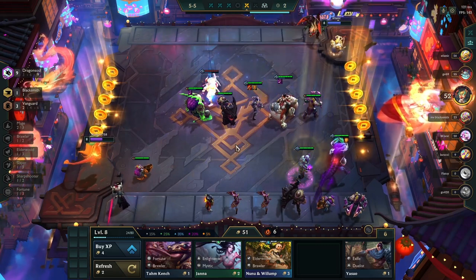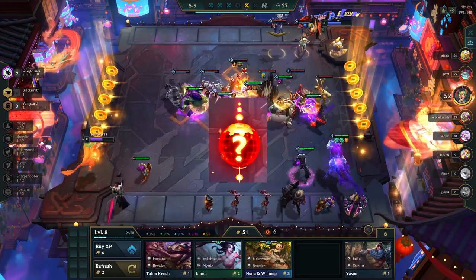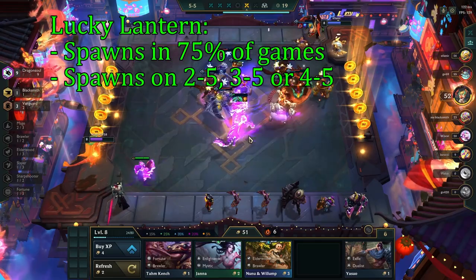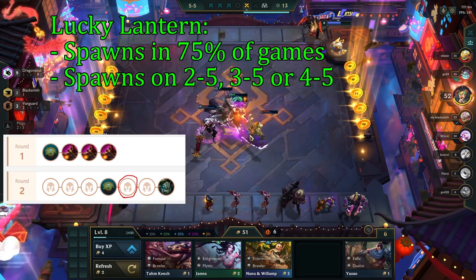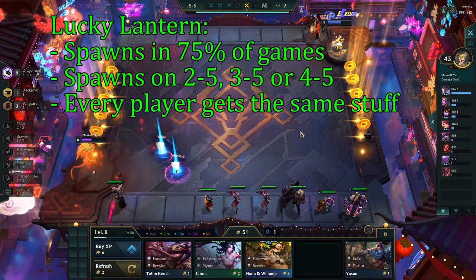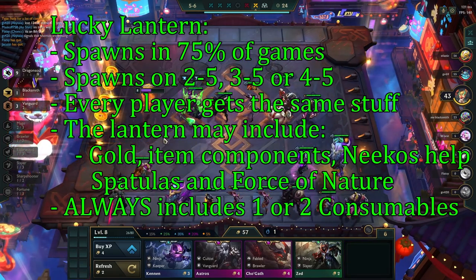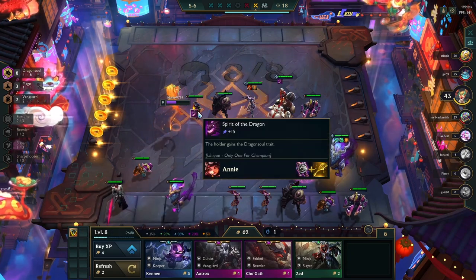In Set 4.5 they added a new mechanic called the Lucky Lantern. It adds another layer to the game and can open up more opportunities depending on what you get from it. The Lucky Lantern has a 75% chance of spawning in any game, so you won't get it every time. But if it does spawn, it will happen on the round after the carousel in stage 2, 3, or 4. Every player gets the same stuff from the lanterns, and they may include gold, item components, Nikos, spatulas, force of natures, and it always contains one or two of the four new consumable items.